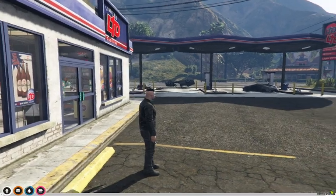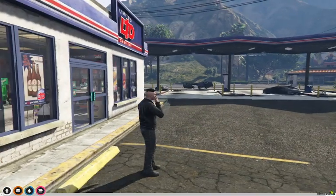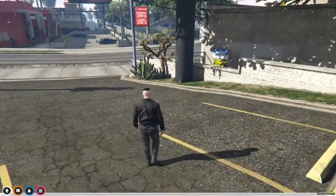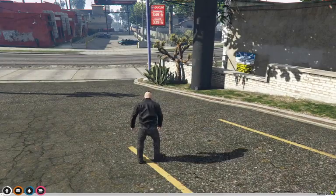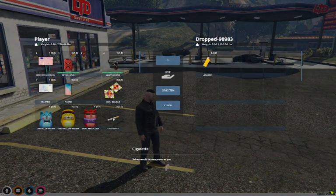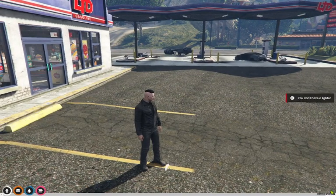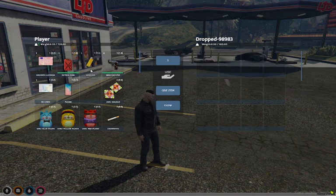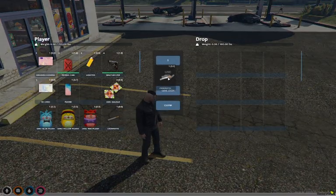For those of you characters that enjoy a good smoke, whether it be a left-handed or right-handed cigarette either way — just like having to use a lighter in real life, you're gonna have to have a lighter to light your cigarette. If you do not have a lighter on your person when you go to use this cigarette, it will tell you 'you don't have a lighter.' Pick your lighter back up, stick it on your person, and you've got your cigarette.